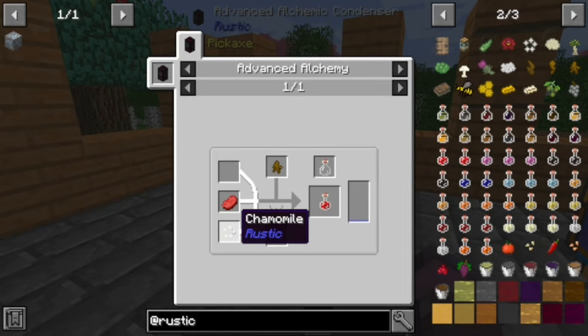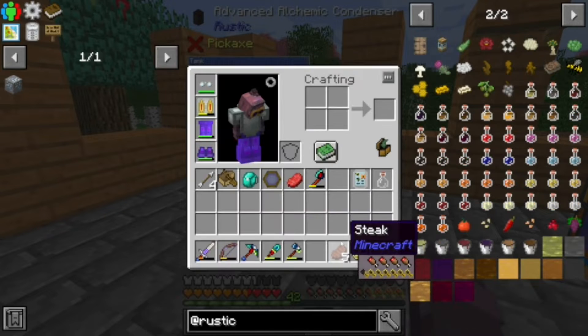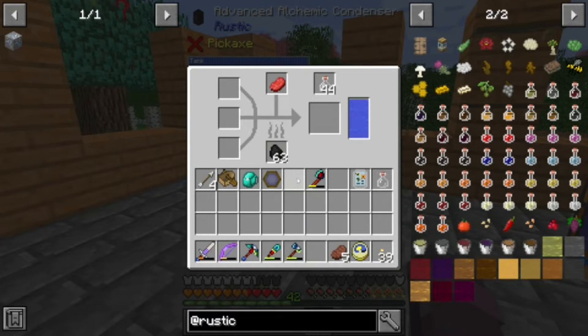That's what we needed — the marshmallow, chamomile, and raw beef. Got the beef. These will just go in anywhere.